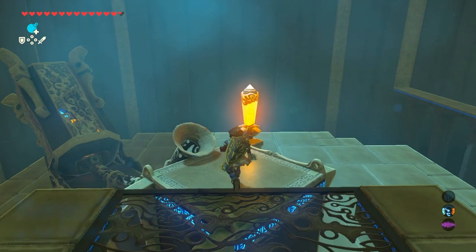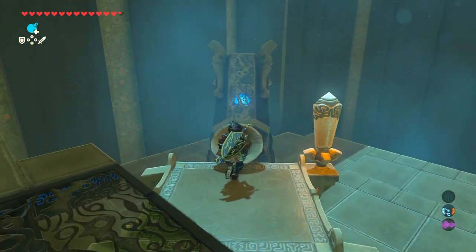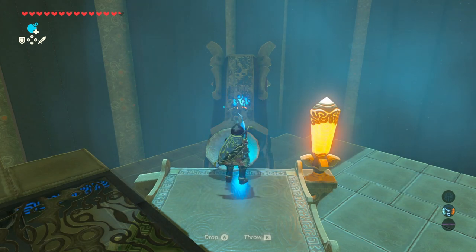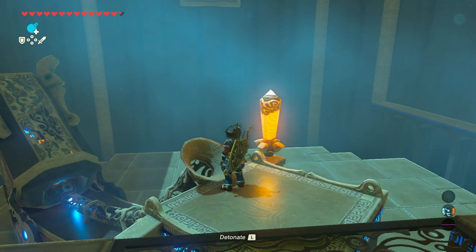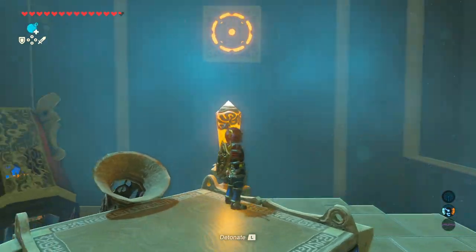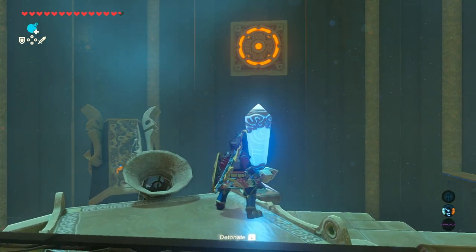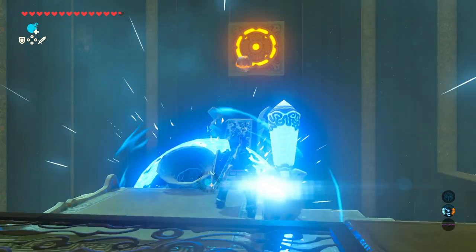Okay, so it's all about moving targets. You can see there's a target up ahead and there's a switch here to move it. We essentially want to use a remote bomb and drop one in there. Once it's in there, it's simply a case of taking out a sword, hitting the switch, and blasting the bomb at the target, and that will trigger the next section.